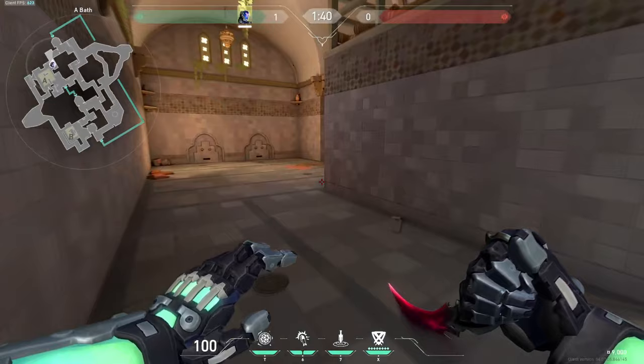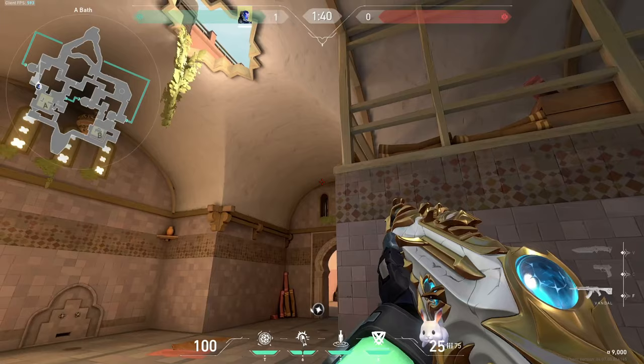If you're going to fight showers, come against this wall and make sure the left window is visible. Aim above the arch at the ceiling, flash back, and anyone outside of showers should be flashed.